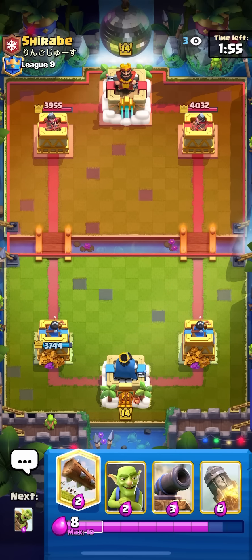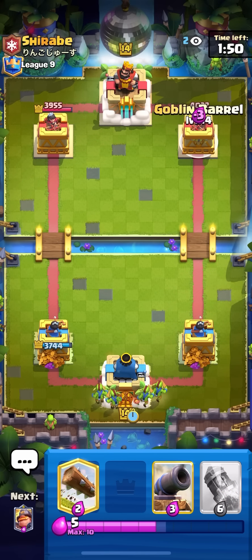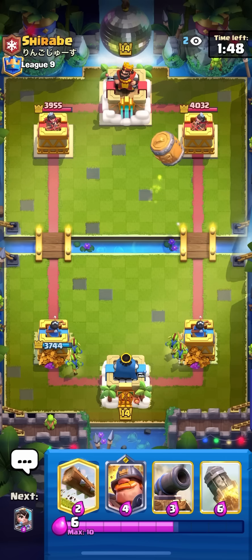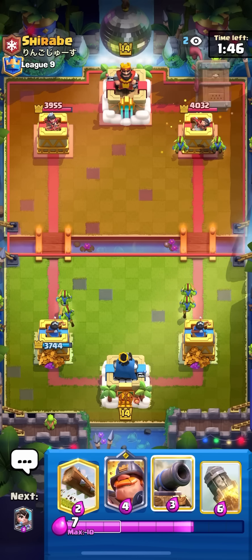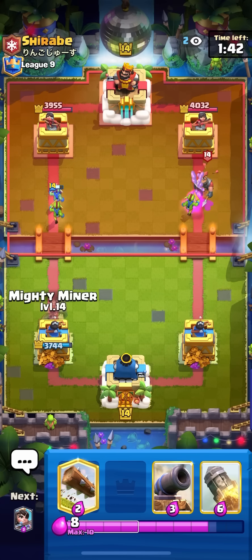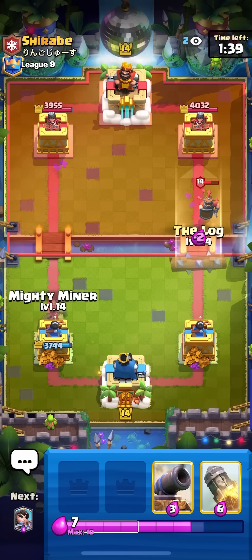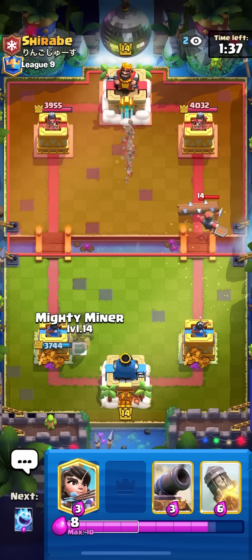It's just gonna be bad no matter what. Splitting my goblins and going for my barrel right away when I cycle the log — he has raw delivery, really unfortunate, but that means he doesn't have mortar which is good. This is still a really bad matchup; going for my log because I want to go opposite lane from him.